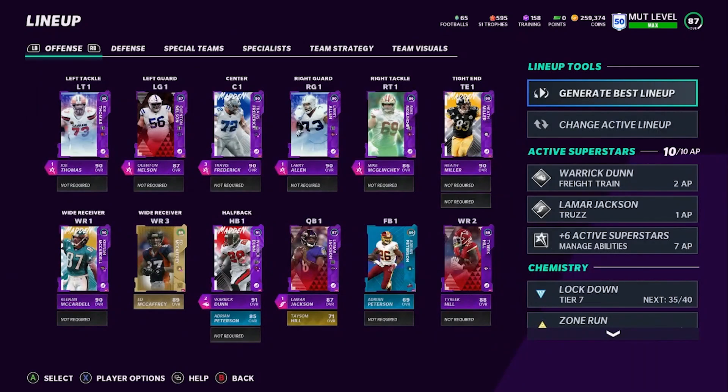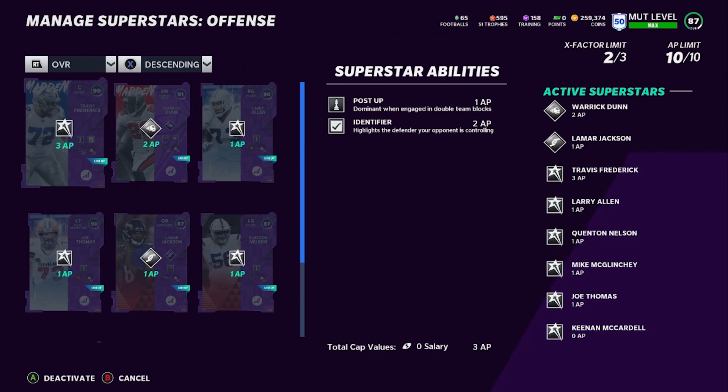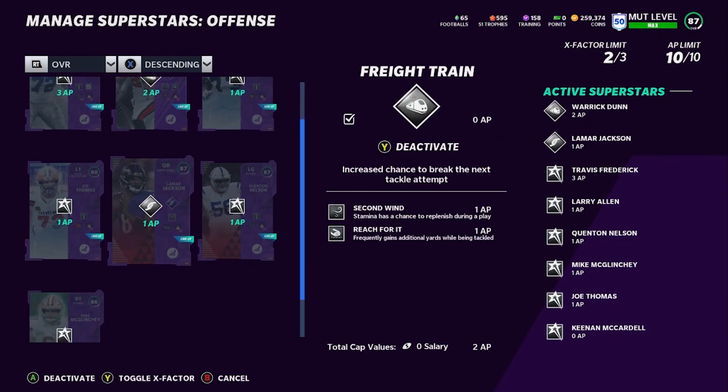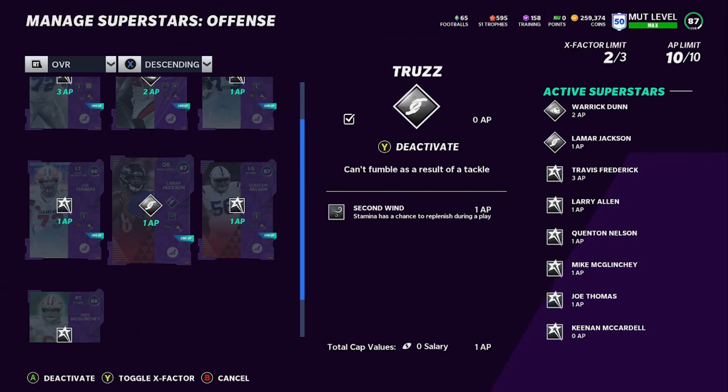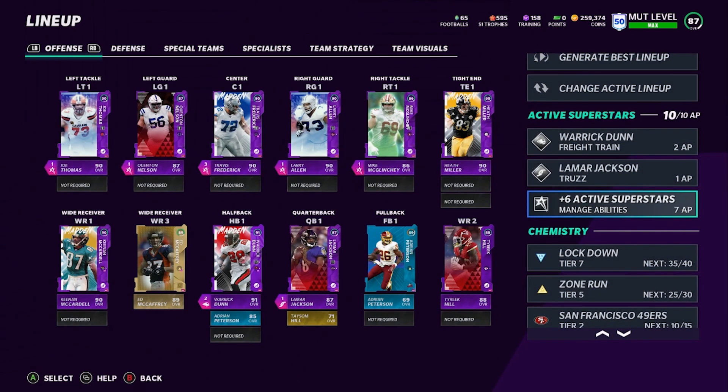But first, before we head out there, we're going to show you guys our abilities. We have Warwick Dunn with two abilities. I have three on Frederick — post up and identify. I have post up on all five offensive linemen. I have second wind and reach for it on Warwick Dunn, and second wind on Lamar Jackson. Second wind is so underrated — very good, keeps you fresh in the game, allows you to get tired less frequently. So instead of being red after a big run where you'd have to sub them out, second wind lets you utilize those players for longer.